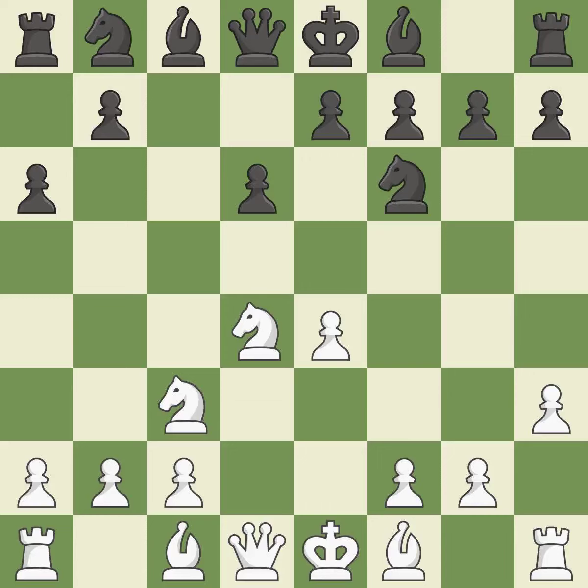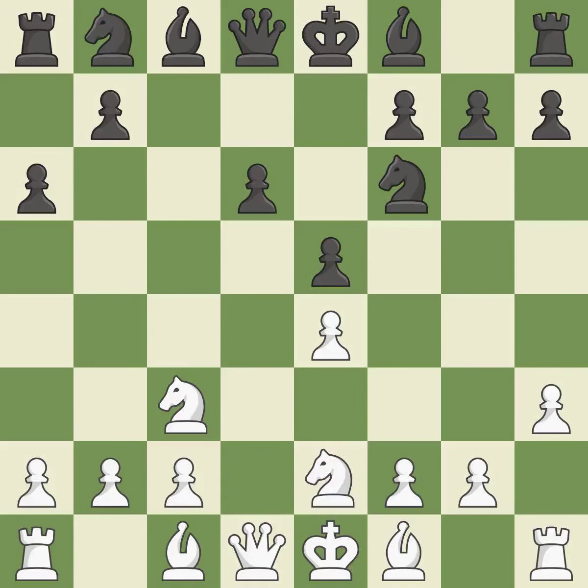h3 takes control of the g4 square and may prepare the g4 pawn push. This strikes a rival knight. The knight is thus brought to safety. A bishop moves out of its beginning square and into the action, activating it. It is the final book move.